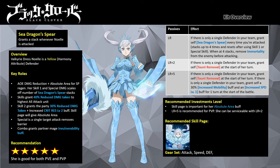At LR+2 she gains taunt removal at the start of her turn. Noel's attacks are mainly single target, so at LR+5 she will grant herself a 30% increased mobility buff and increased Speed Level 1 buff for one turn at the start of battle.